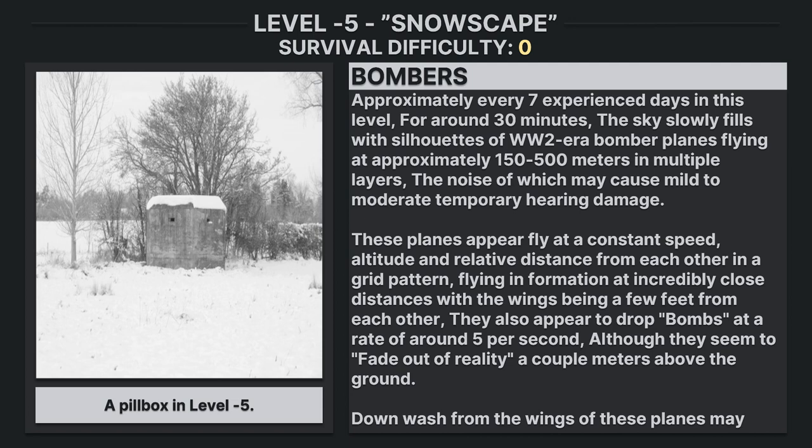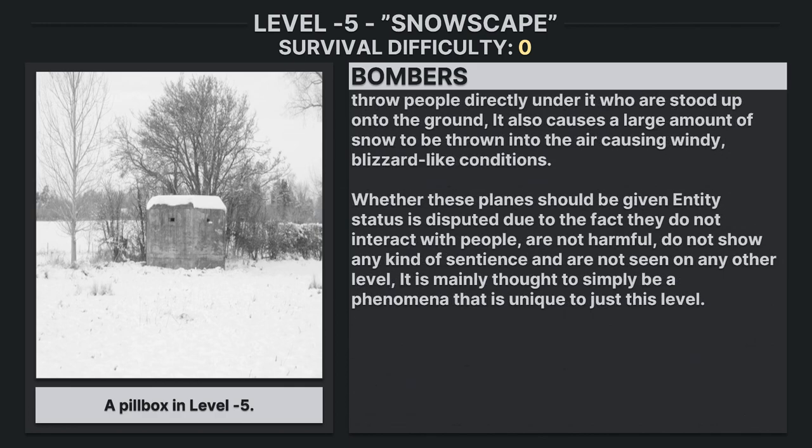They also appear to drop bombs at a rate of around 5 per second, although they seem to fade out of reality a couple of meters above the ground. Downwash from the wings of these planes may throw people directly under them who are standing onto the ground, and also causes large amounts of snow to be thrown into the air, causing windy, blizzard-like conditions. Whether these planes should be given entity status is disputed due to the fact they do not interact with people, are not harmful, do not show any kind of sentience, and are not seen in any other level. It is mainly thought to simply be a phenomenon unique to this level.